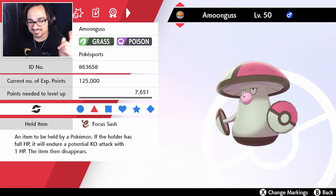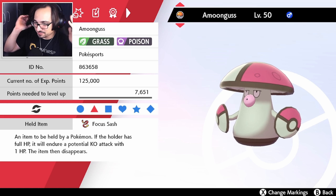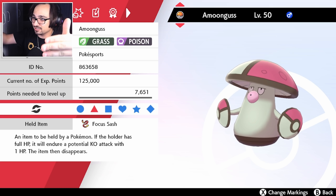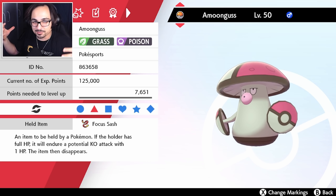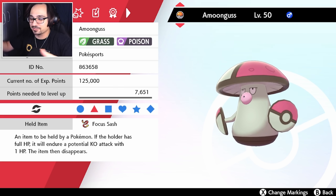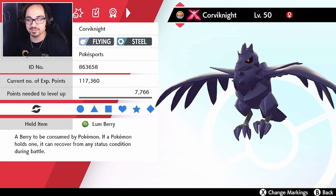We have Amoonguss, and this is actually an interesting one — we are Turbo Shroom. Because my opponent is going to be so much slower, that means we're going to be a lot faster in comparison with Amoonguss. So we're going to be able to get a lot more Spores off as well, which is just going to help us take over the game a lot faster. We also have Corviknight here — Gigantamax Corviknight specifically.